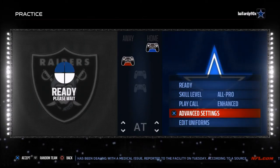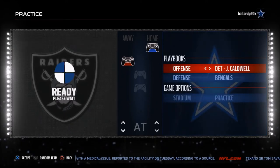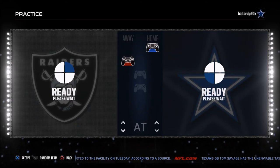In advanced settings, this is where you want to pick the playbook you want to lab. For me, I'm going to work out of Denver today. On the defense, I'm just going to mess around with some 4-6 potentially if I want to stay in for a long lab session.